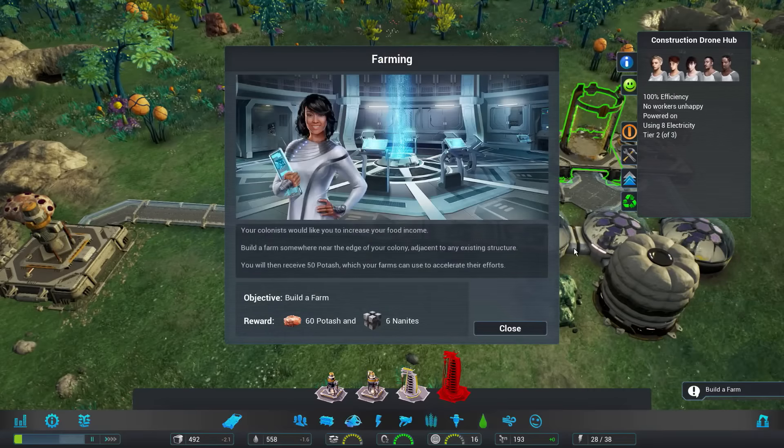New mission available. What I've noticed is that everybody in this colony is a good-looking bunch — males and females alike. Apparently we picked the cream of the crop to come up to this planet. Your colonists would like you to increase your food income — build a farm somewhere near the edge of your colony, adjacent to any existing structure.